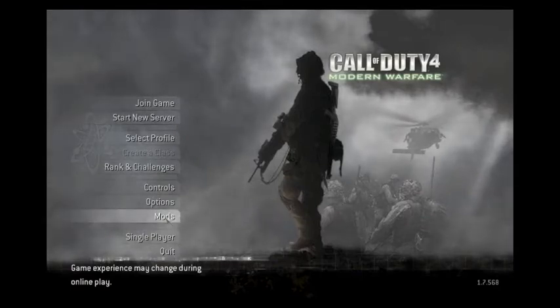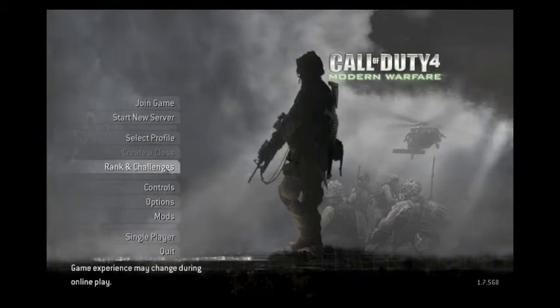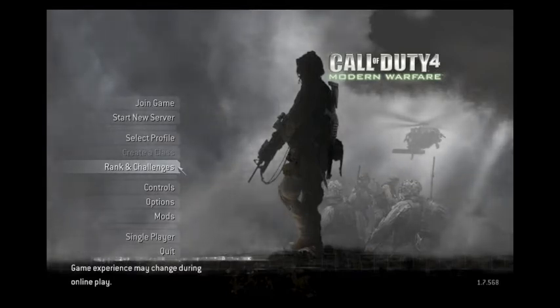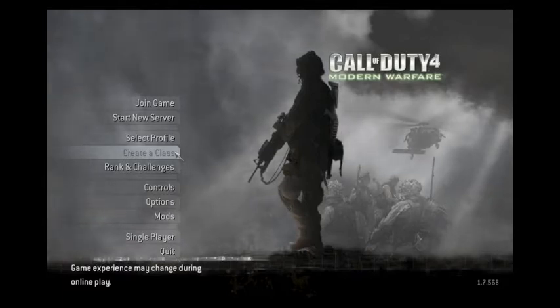On the main menu, you will notice these tabs. The Mods tab keeps track of all your custom game mods, which is discussed in another tutorial. Your Rank and Challenges tab brings you to your Progress page. You can see how close you are to your next rank and even your next unlockable. The Create a Class tab is where you start making custom classes complete with awesome perks and cool weapons. You get your first custom class slot at Lance Corporal, or Level 4.